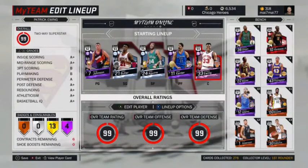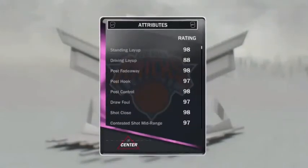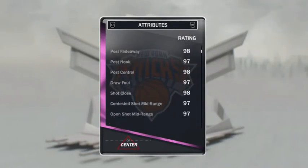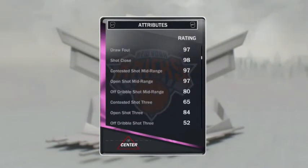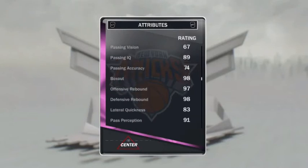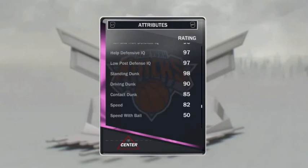In my opinion, pink diamond Patrick Ewing is the best center in the game. Now let's go ahead and look at his stats. You guys probably already know it, but for those of you who don't, I'm just gonna quickly scroll through all his stats. You can pause the video if you wanna see them better for yourselves. Here's the monster pink diamond Patrick Ewing stats.